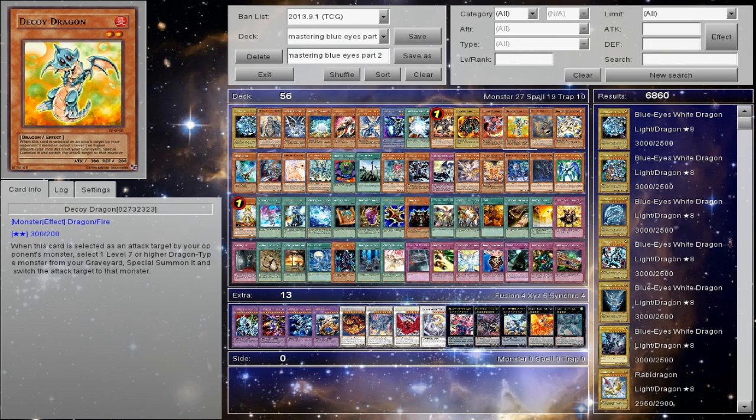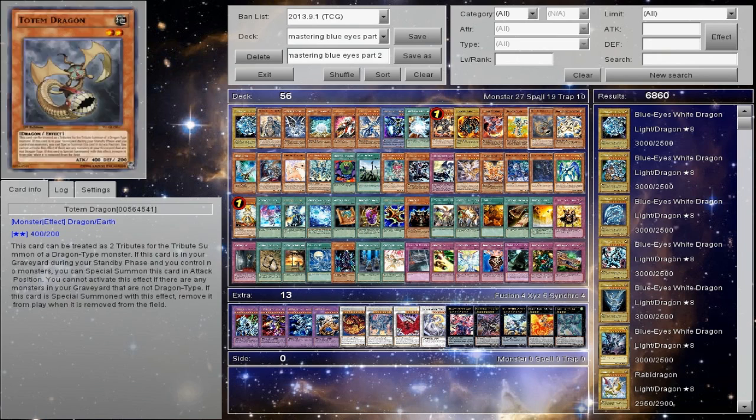Decoy Dragon — to me this is one of those outdated cards. You can still tech it; it works better in the Disaster build and the Dragon Ruler build because you're kind of low on fire targets. You don't want to have tons of them, but this is actually a nice target — it's direct Dragon support, so it's going to bring back that Blue Eyes when they attack it, and it will throw some people off.